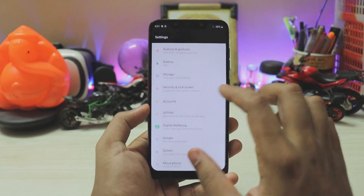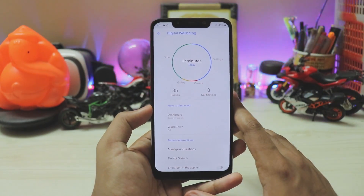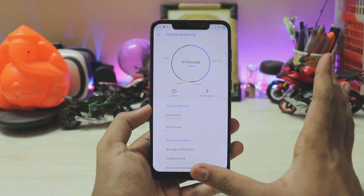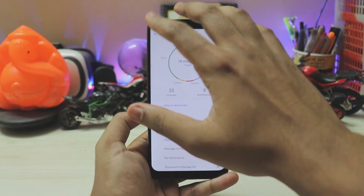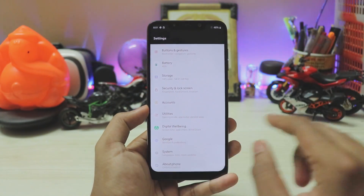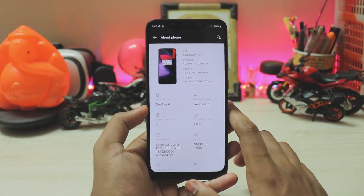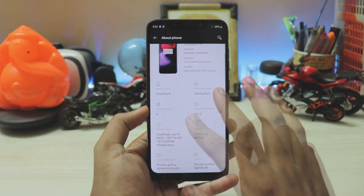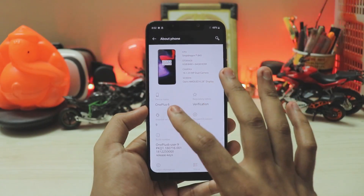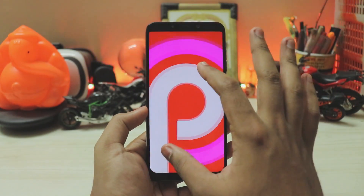There are pretty useful options here. Scrolling down you have digital wellbeing enabled in this ROM — OxygenOS has it but not embedded into settings normally, so it's great to have it. You can keep track of your battery drain too. Going to about phone, you can see it's running a OnePlus 6 port — not a OnePlus 5T or 5 base — so you get the latest OxygenOS for OnePlus 6 running on the Pocophone F1. Android version is Android 9 Pie.